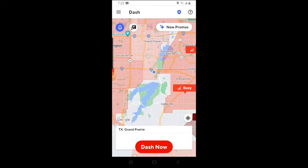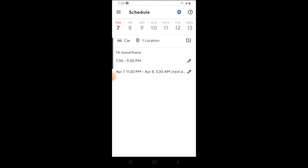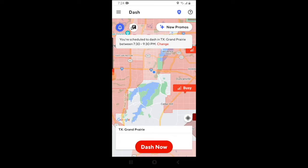Going back to the heat map, you can also schedule a dash by clicking on the bars in the top left-hand corner and clicking on schedule. From here, you're able to schedule a dash based on the available time slots. For this example, we're going to sign up for a shift in Grand Prairie from 7:30 to 9:30. Click on create, and we're officially signed up for the 7:30 to 9:30 dash.